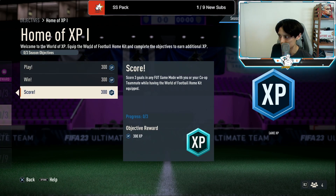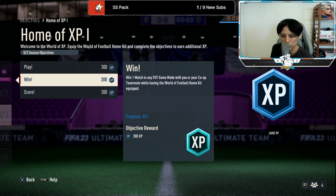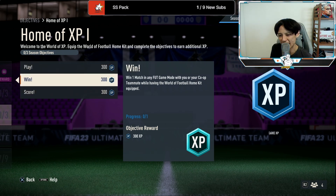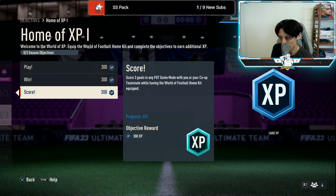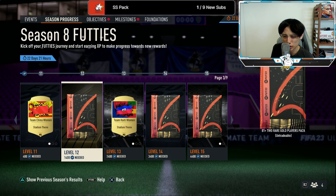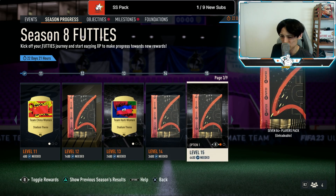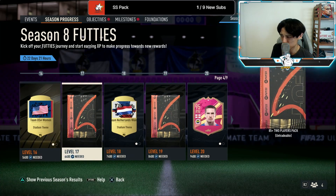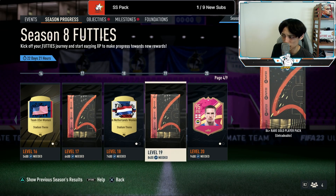We've also gotten the Football Home Kit objective — very easy, you just have to play and win games with the kit itself. In total, you get about 1800 XP. Lots of people are trying to get this done because XP is coming very slowly right now — I'm still stuck at level 11 — and people want to progress quickly to get all the fodder packs.